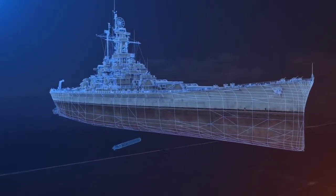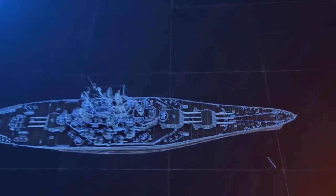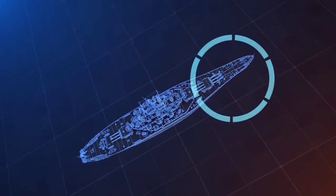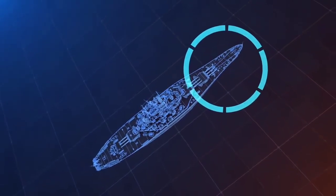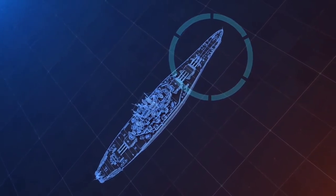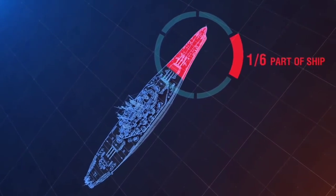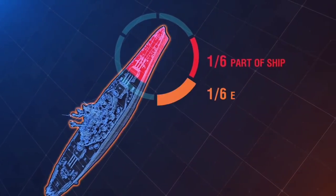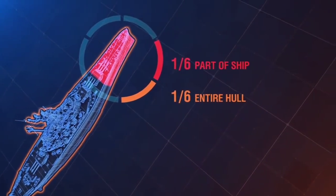Torpedoes act like HE shells because they inflict damage with an explosive wave, and the mass of their warhead allows them to ignore any armor. However, armor does reduce the damage caused by torpedoes. That's why a torpedo inflicts a sixth of its damage to the part of the ship that it hits, plus a sixth of its damage to the hull.